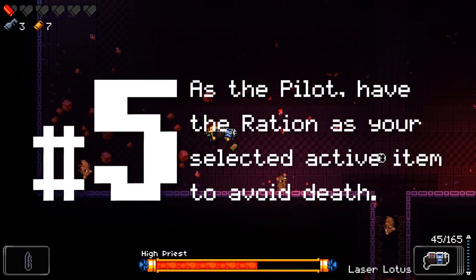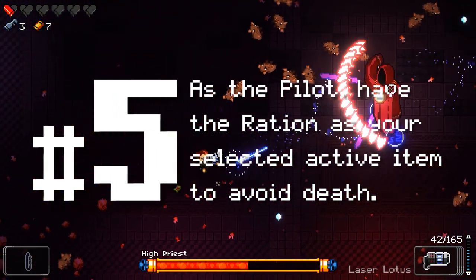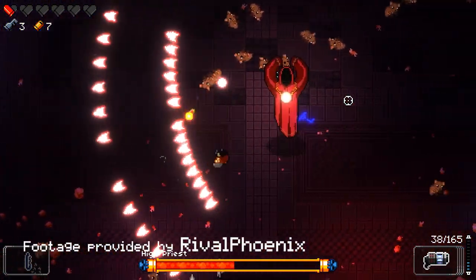Number 5: As the Pilot, have the ration as the selected active item to avoid death. Otherwise, it won't restore your health upon dying.